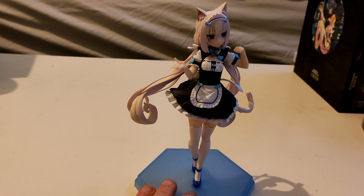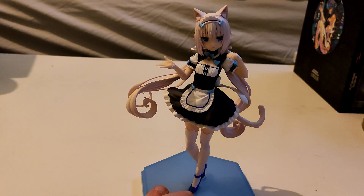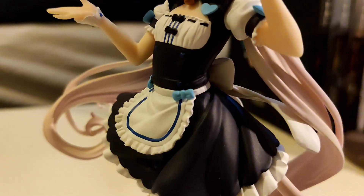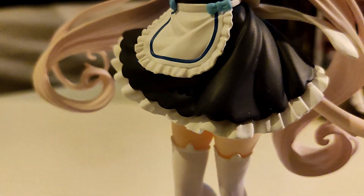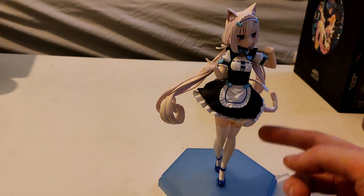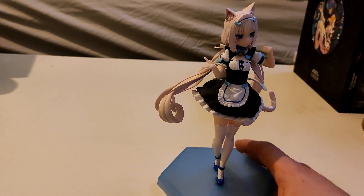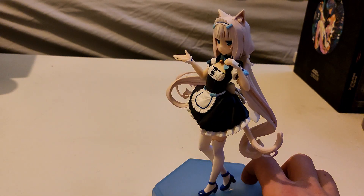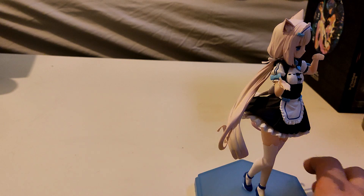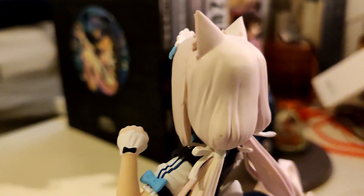One of the coolest things about this figure is the pose — it's more dynamic and I think it looks pretty decent. Going down towards her legs, she's wearing some white stockings, which you'd expect with a maid outfit. All the way down you can see she's wearing some blue heels that have a bit of shine to them, which looks cool.